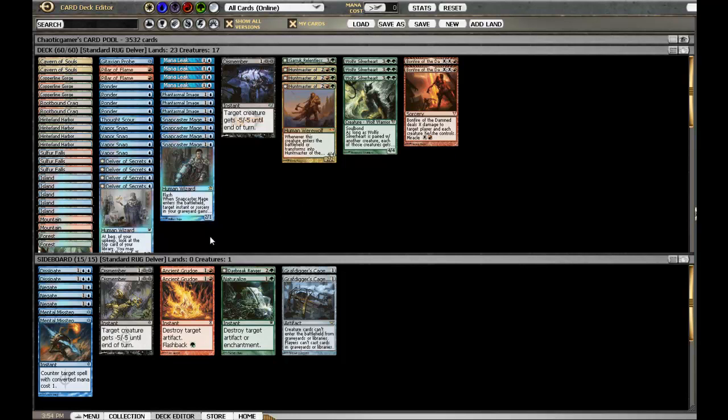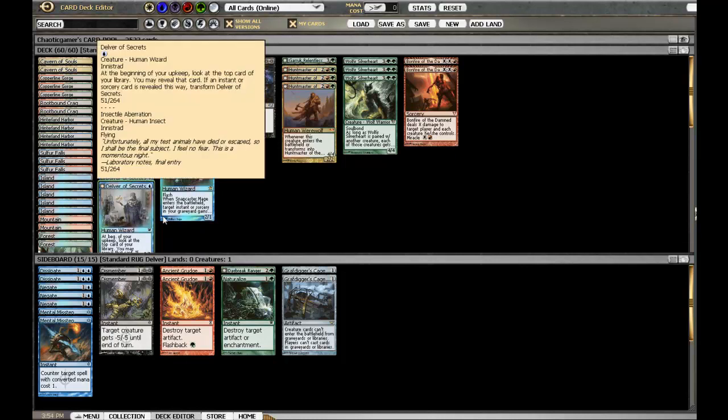Looking at the deck, we have your standard 4 Delver of Secrets, which is really great. We're running 17 creatures — most Delver lists right now are running 16, although we also have more land so it doesn't flip as often. You have a whole ton of the normal stuff: Ponders to set it up with, and a lot of instants and sorceries to flip your Delver. We also have 4 Snapcaster Mages, which are obviously insane. Flashing back Ponder is really good to set up your library. Vapor Snags — we have 4 of them just to give you the tempo, which is really good in Delver.